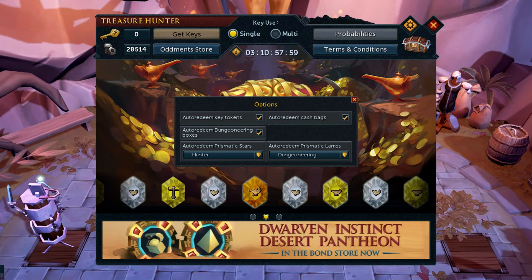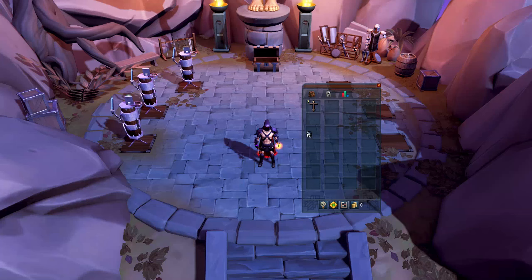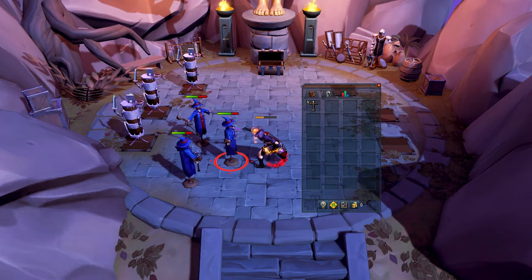Not everyone likes MTX, but if you do have Amazon Prime, you might as well claim the packages that come out every single month for speed boosts, keys, and occasionally membership time as well. Nowadays you're able to configure your Combat Dummies and place up to three at a single time, increasing Combat Experience per hour, especially when using Area of Effect abilities or items like Chinchompas for ranged.